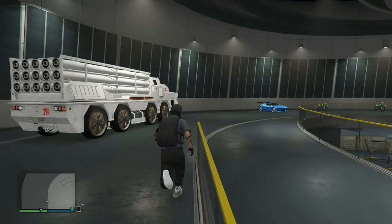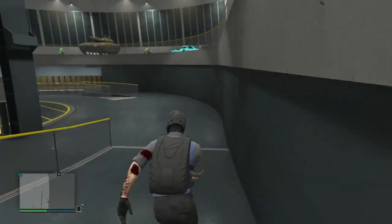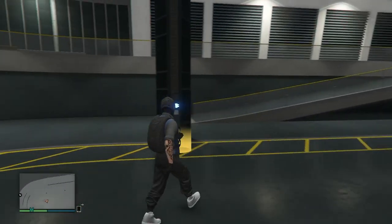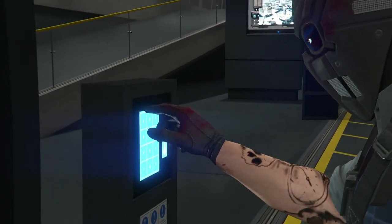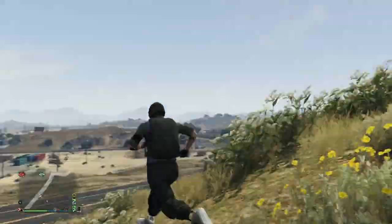That's basically it. To rinse and repeat, your Avenger is still outside. All you have to do is call up your Deluxo — I'd recommend putting it in a garage near your facility so you can just grab it and do the glitch again. You do have to wait for the mechanic cooldown to call up your Retro each time, but that's pretty much it. It's a pretty simple glitch.